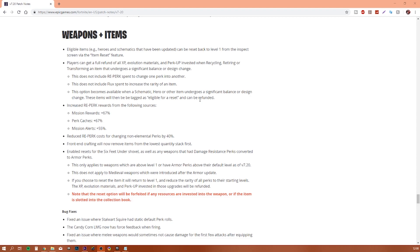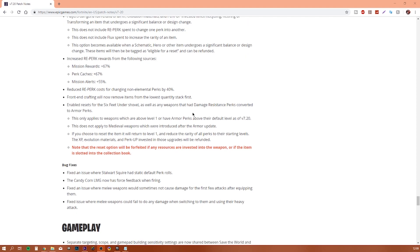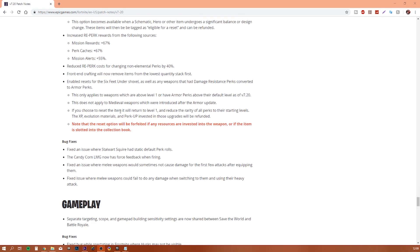This also doesn't include flux spent to increase the rarity of an item, so you won't get your epic or legendary flux back. This option becomes available when a schematic, hero, or other item undergoes a significant balance or design change — those items will be tagged as eligible for reset and refund. They increased Re-Perk rewards from resurgence resources: mission rewards up 67%, perk caches up 67%, mission alerts up 55%. They also reduced the Re-Perk cost for changing non-elemental perks by 40%.